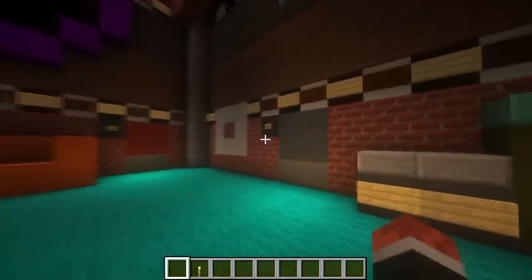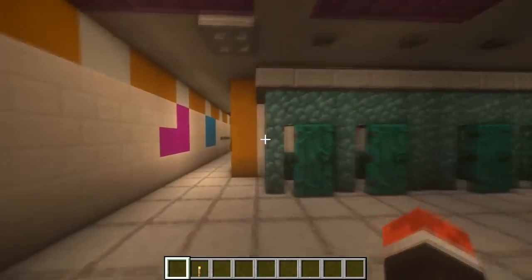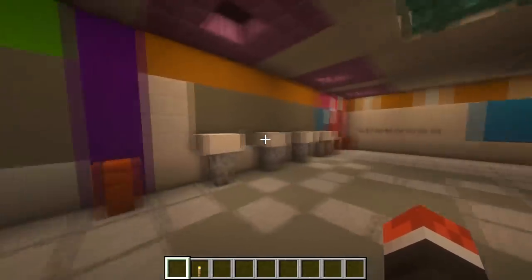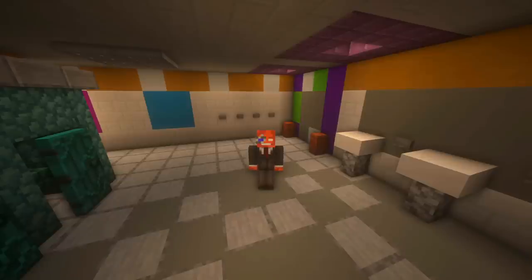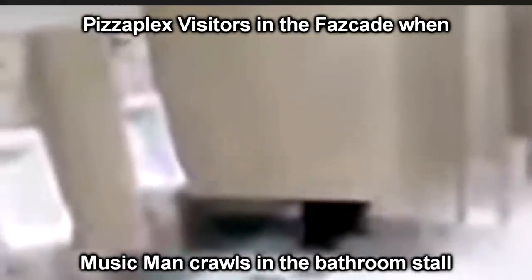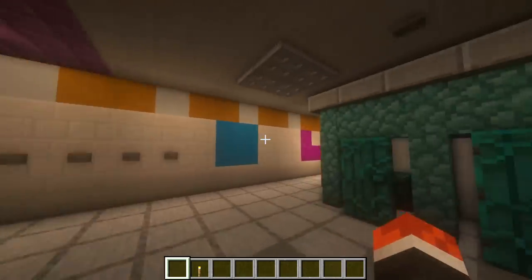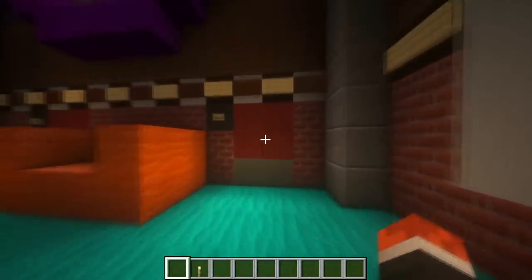As we move on down to the end of this hallway, we find ourselves the bathroom area of the Fazcade. Walking through this door, we end up in the Glamrock Chica and Roxanne Wolf themed bathroom — just some stalls, some sinks, and then there's also this tunnel on the ceiling. I'm not entirely sure why these are here in the bathroom — it's kind of weird. There is still some other decorative pieces around, such as a pixel art of Roxanne Wolf and Glamrock Chica, and some colorful patterns lining along these walls.